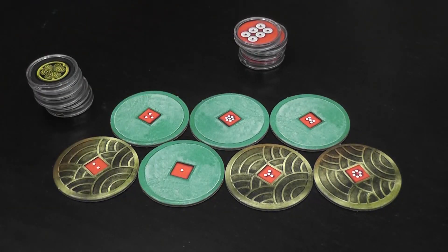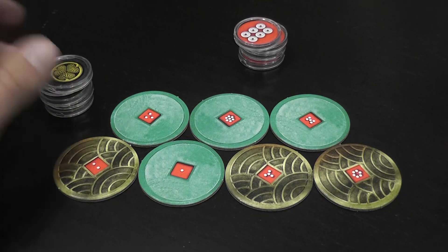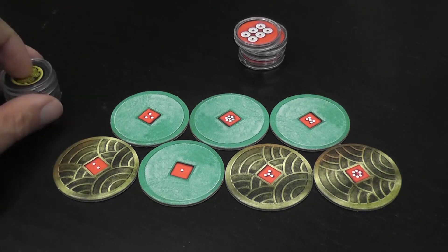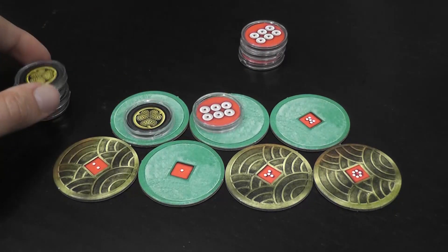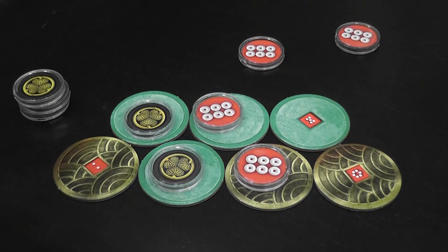Players take turns. On your turn you must take an action if you can; if you cannot, you've just lost the game. For an action, you can deploy: you take a disc from your pool — you can look at your own discs and choose the value — and you place it in an empty space. It has to be empty.